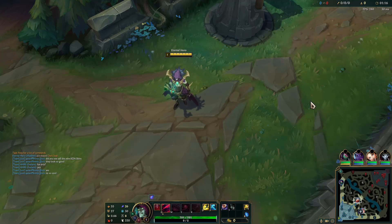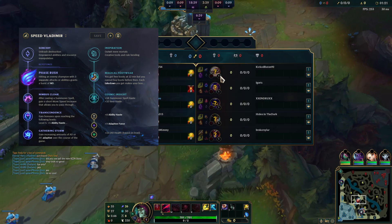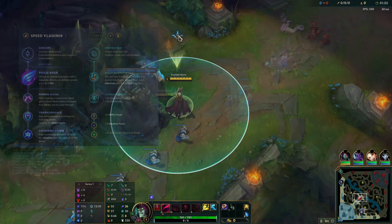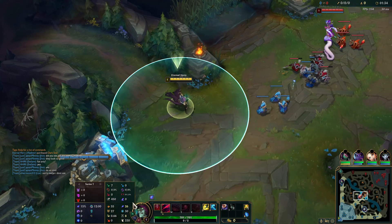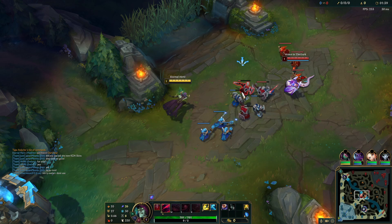Hey everyone, it's Erno here and today we're playing full movement speed AP Vladimir, with all runes focused on movement speed and Night Harvester, which is going to grant speed as well.